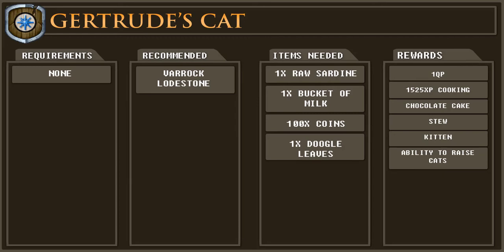Hello and welcome to my quest guide for Gertrude's Cat. This quest has no requirements or recommendations other than to have the Varrock lodestone activated. If you're unfamiliar with the lodestones or don't have the Varrock one activated, please refer to my lodestone guide — a link to which is in the card on screen now and in the description.